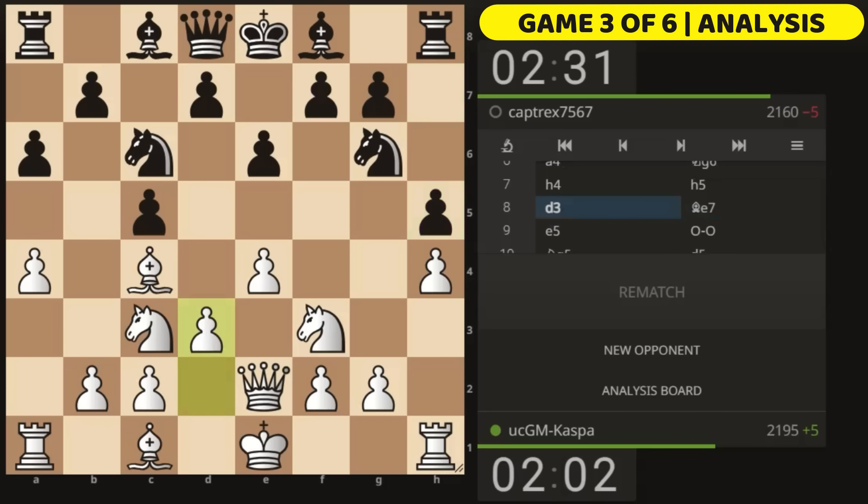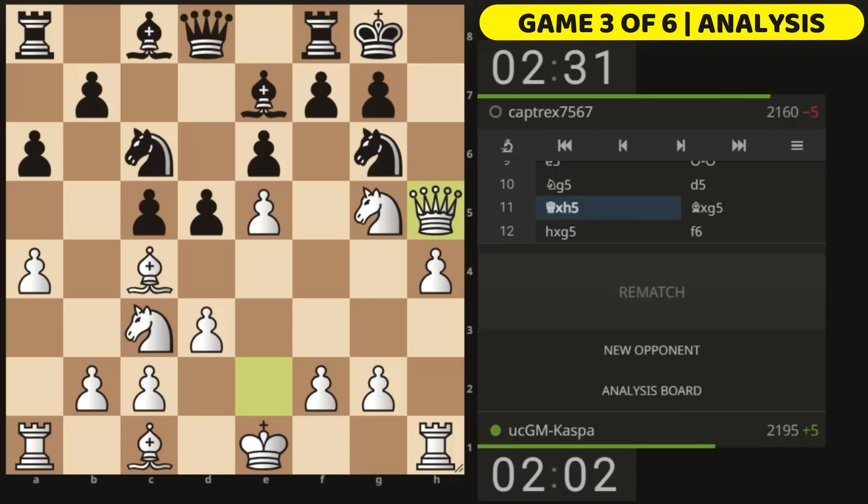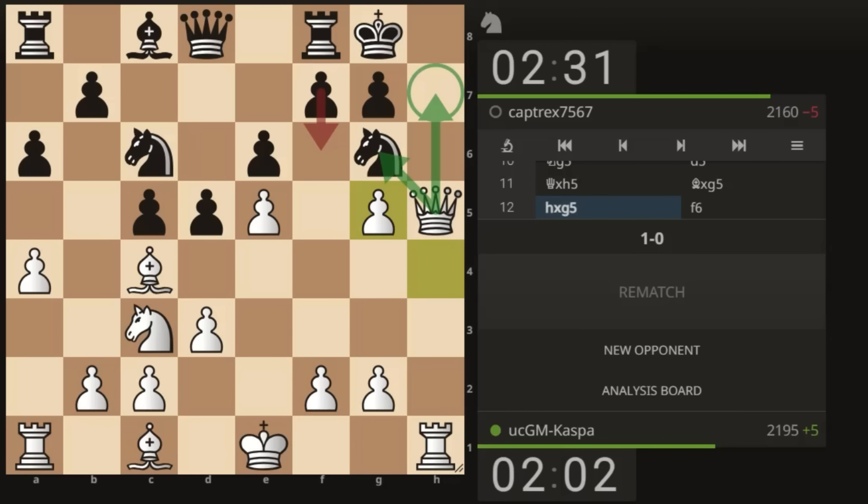My opponent played h5, so I forced a weakness and then played d3. They can't play d5 so they played Bishop e7, putting more pressure on my h4 pawn, but I played e5 anyway. After all, Bishop takes h4 would have been a waste of time — my idea was to go Knight e4. My opponent castled short and I played Knight g5. Then my opponent finally played d5 but I played Queen takes h5 and Black realized there was no stopping the upcoming checkmate, so he resigned on move 12.